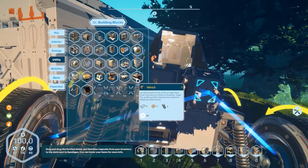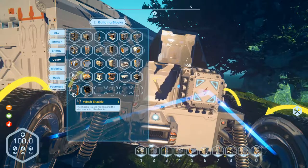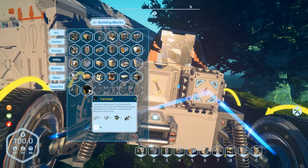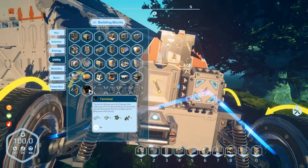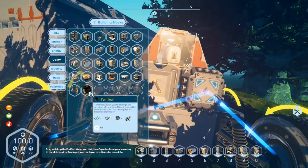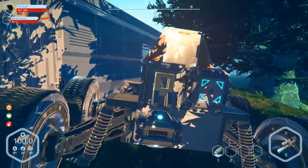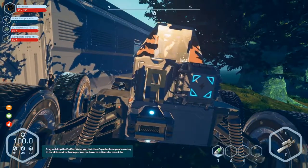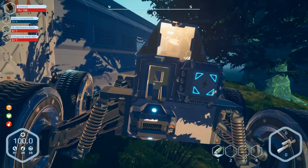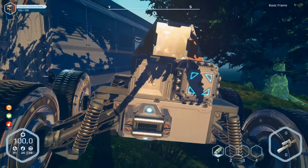Large greenhouse, medium revenue, winch, nutrition level, floating rotating plate, winch, hoverjack, terminal. Terminal allows you to change settings on a functional block across the whole structure from a single point - requires electricity. But I don't know if we can fit this here. This terminal requires composite parts and electronic parts. We can't build this. The electronic parts - we need resources we don't have. I don't know how this will work.